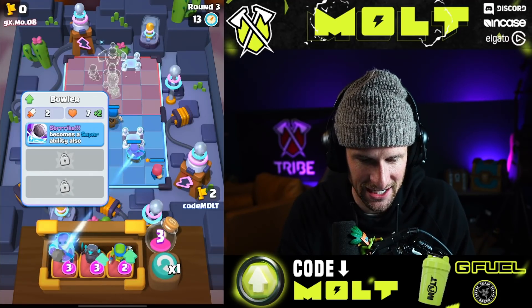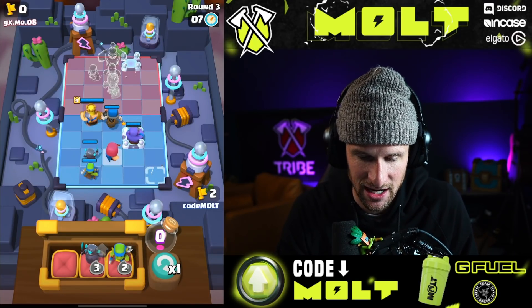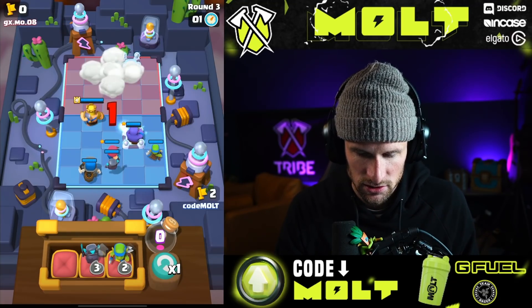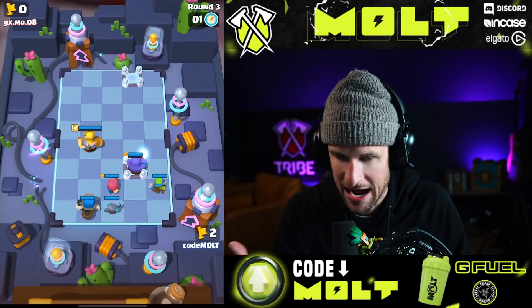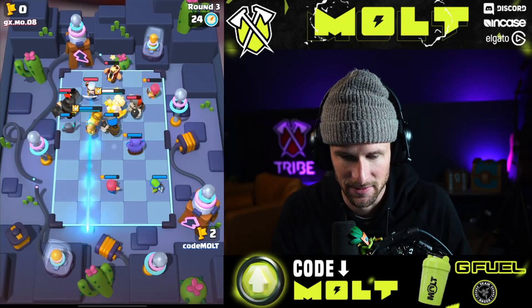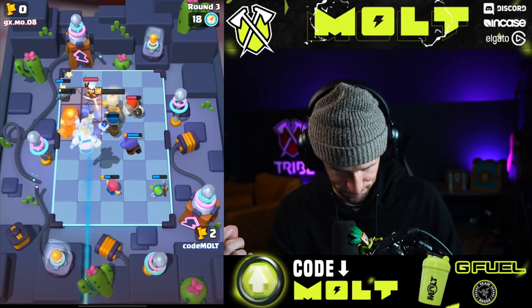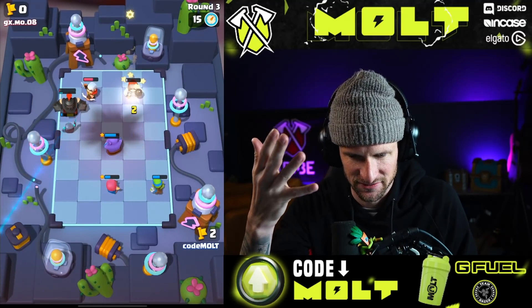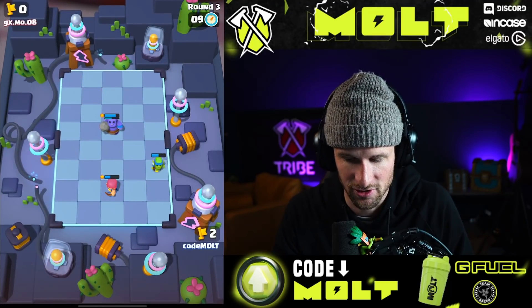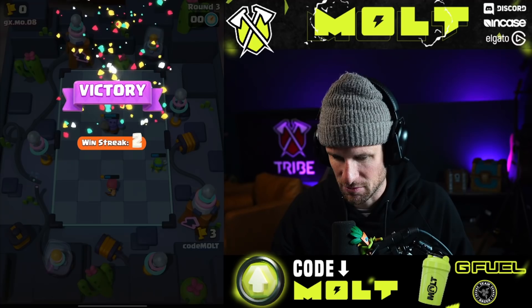Watch this — this is gonna be sick if he lines it up. What I was talking about: our archer should not get targeted by his archer, since his is level one. It's gonna target mini pekka and giant skeleton. It's a really easy way to counter their archers whenever they're in there being super strong and taking out your stuff.